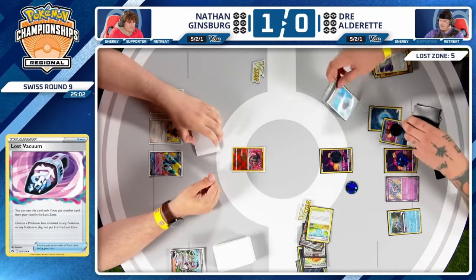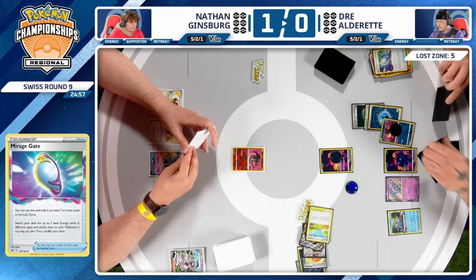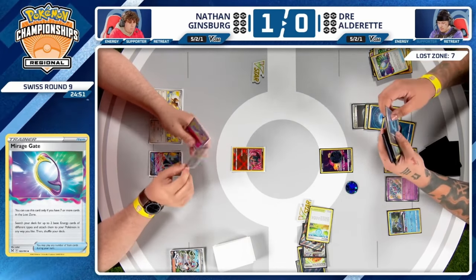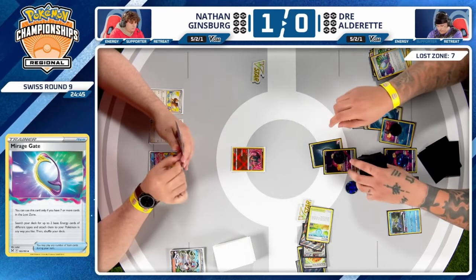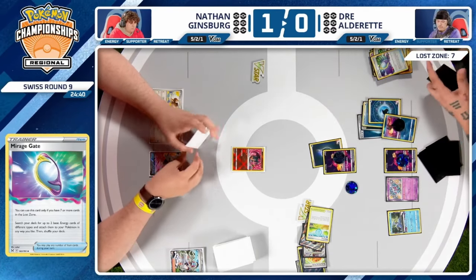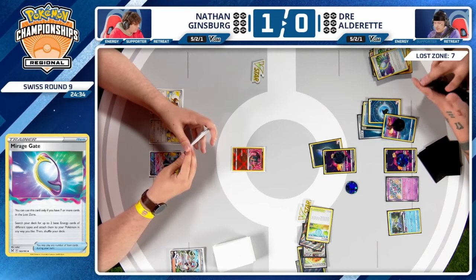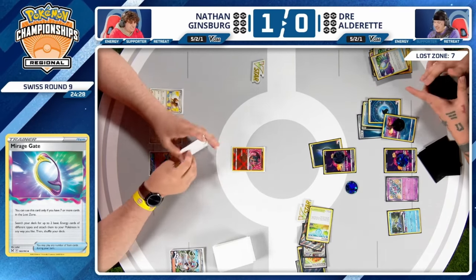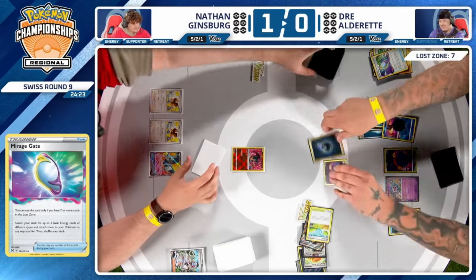An excellent start for Dre, getting on the aggressive — this is exactly what he needed to do in Game 2. That card in the Lost Zone we were very critical of seems to have paid off. Concealed Cards just really got him there. Putting another water energy onto Radiant Greninja — with Charizard in the active spot, if Pidgey comes down again next turn, you take another two. What a find for Dre! After such a rough Game 1, he's put himself all the way back into Game 2.